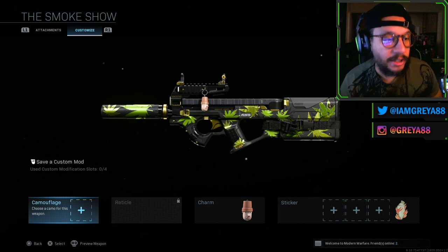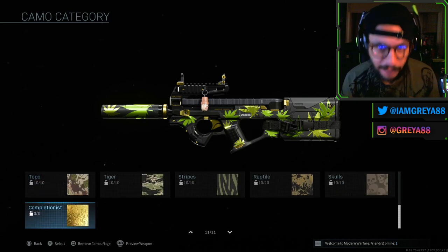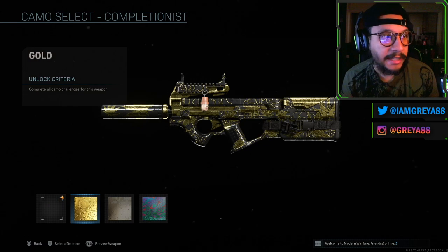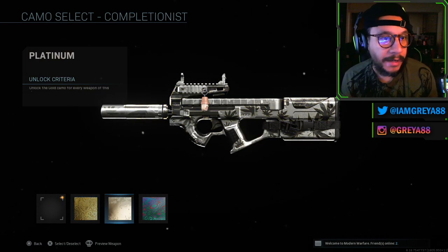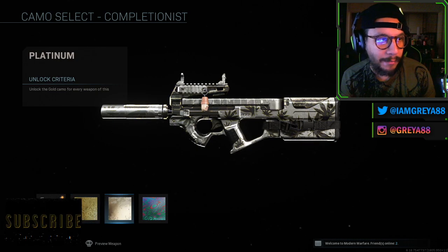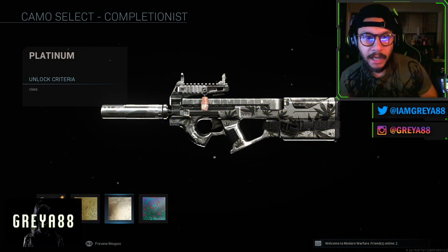I jumped on a friend's account real quick just to showcase the mastery camos, in case you guys were wondering whether this affects your purchase decision. With the gold camo, that's what it looks like — you can see it's gold. Here it is with the platinum camo, and here is what it looks like with Damascus on there.